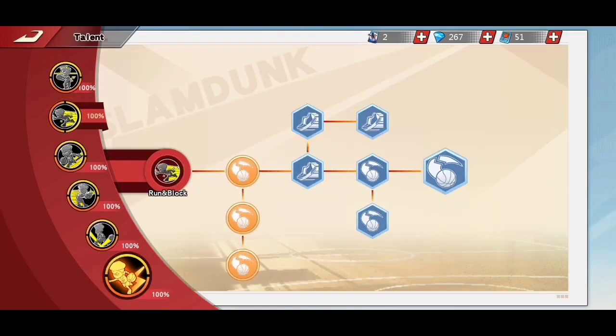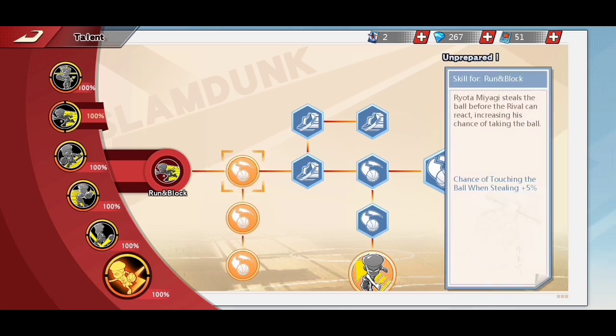Next, go to the Run and Block talent page and unlock Unprepared 1, Unprepared 2, and Unprepared 3.